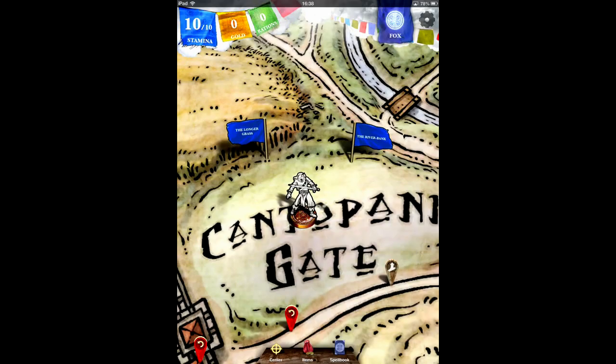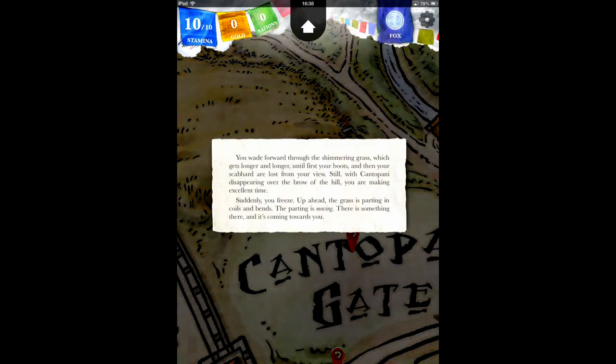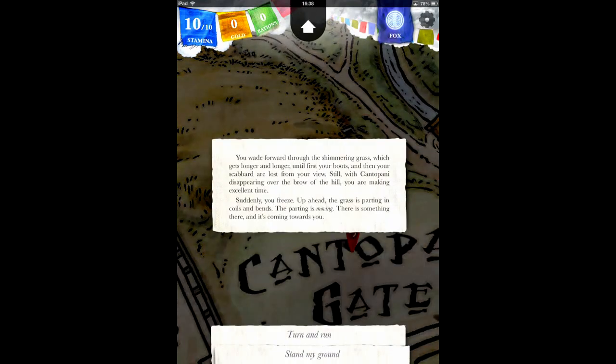If at any point in the adventure you are unsatisfied with your choices, the game map is marked with numerous rewind triggers. This means that you can return to any previous point in the story. This small inclusion solves the issue of reaching dead ends and infinite loops.